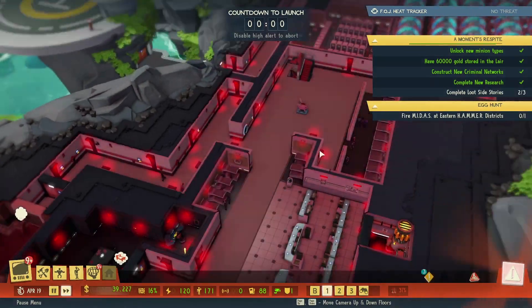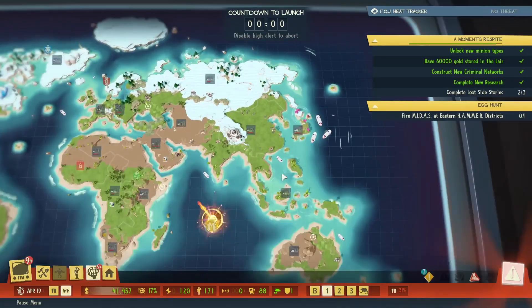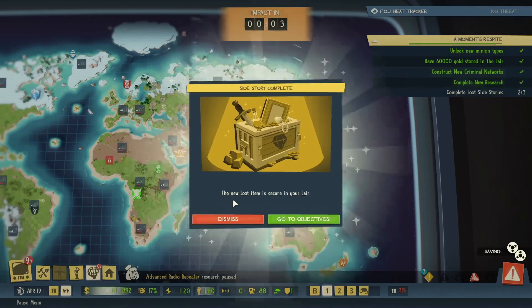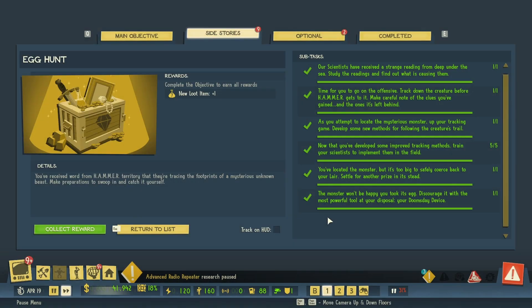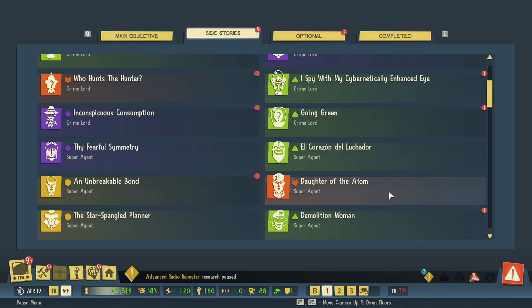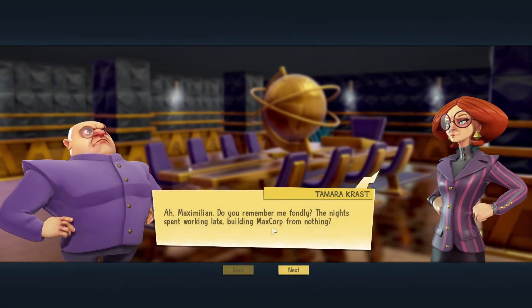Not entirely sure what's happening, but let's pop the world map because it's fun to watch. The new loot item is done — collect reward. Go to objectives, collect 15 intel.